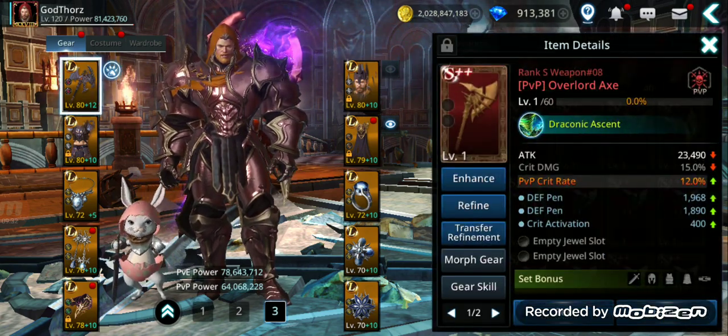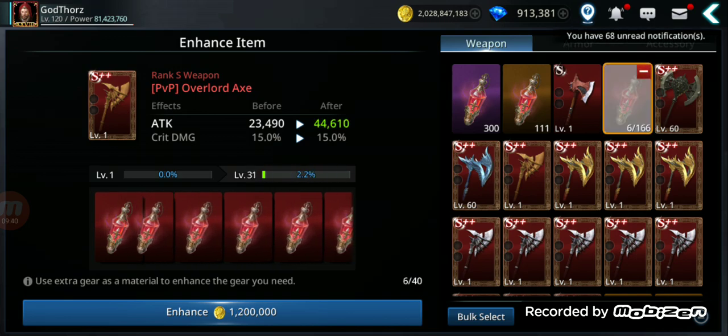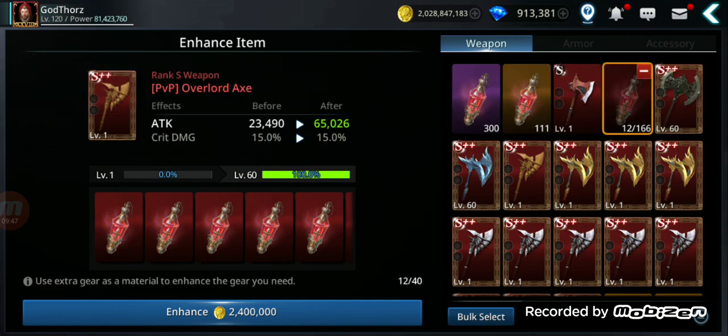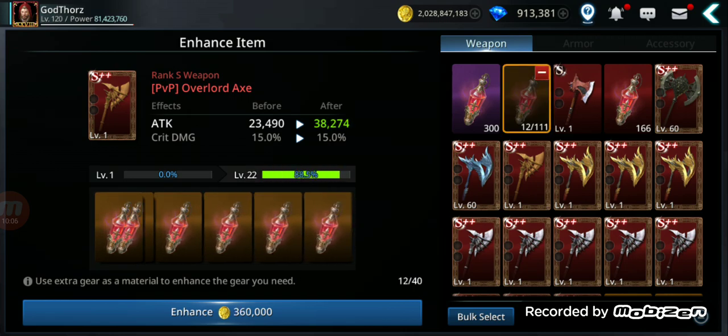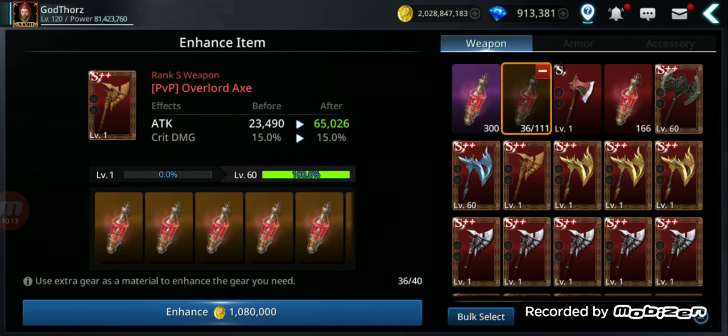Let's test leveling a piece to level 60. Using rank S polishes, we need 12 of them at a cost of 2.4 million gold — pretty expensive. Now let's try rank A polishes: you'd expect it to be more expensive since they're lower quality, but we need about three times more polishes yet the gold cost is less than half. That's the opposite of what you'd expect!